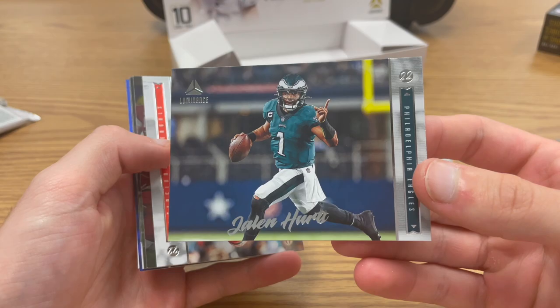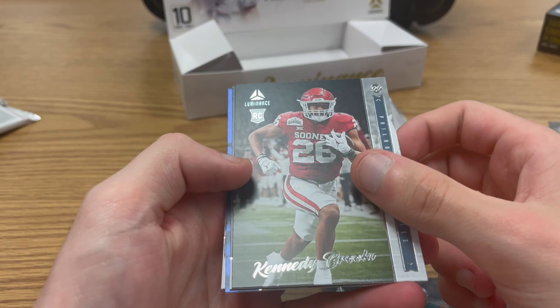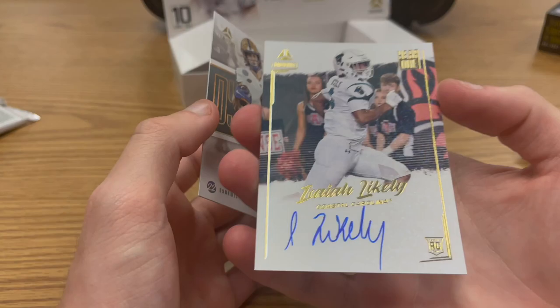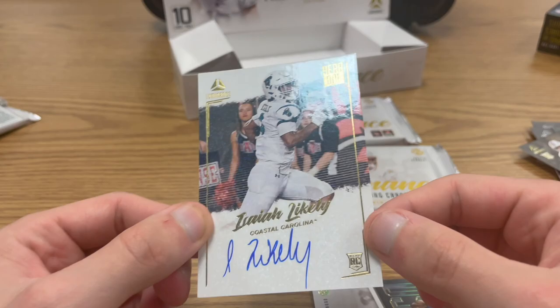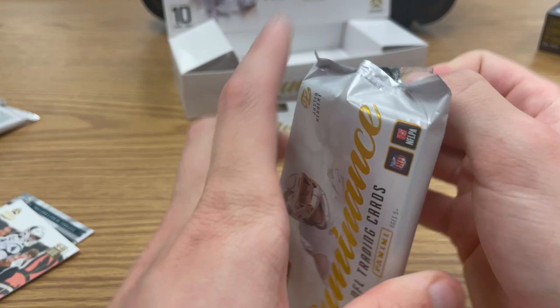Oh man, these cards look amazing. Joe Burrow in there too. Sanders again, Kennedy Brooks rookie sideways, James Cook. I don't know how they determine who gets sideways orientation. Here's a first numbered to 199, Leo Chenal. Then an Isaiah Likely year one auto — look at that! On-card auto, really good quality. You don't see a lot of on-card autos recently. And a Kenny Pickett dynamic card — really cool looking. That was only pack number two!